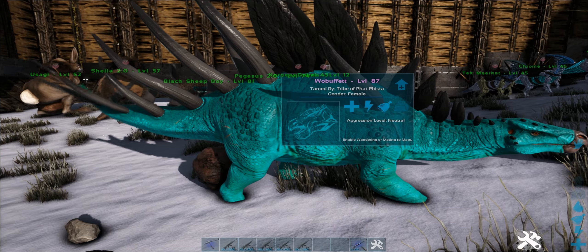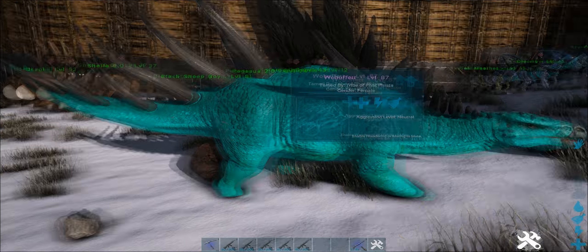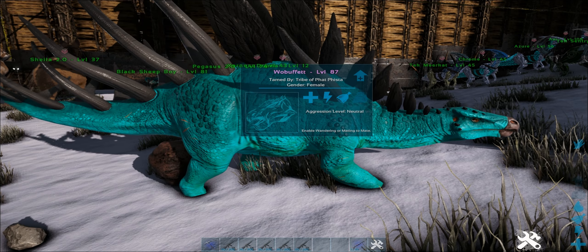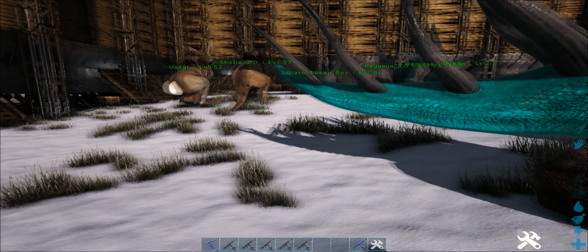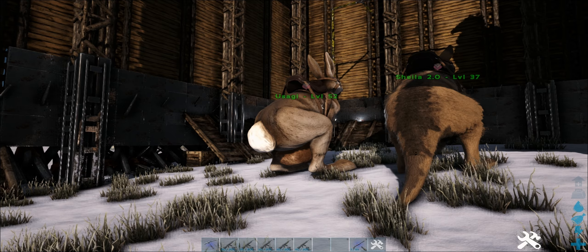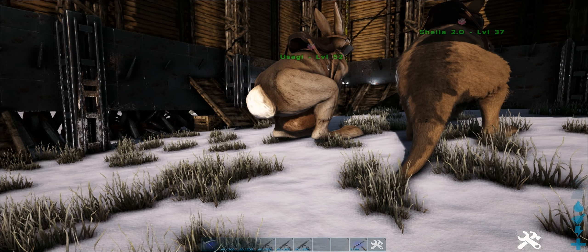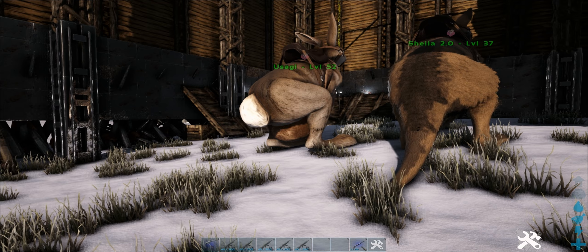Can't ride it around unfortunately, so after this base tour I'll set it to wander freely and just let it chill out outside the base. If anything comes and attacks it, well, it's very strong so it'll kill anything pretty much. I think even a Titanosaur would die against it, to be honest. We've got Usagi the Procoptodon with a bunny costume on. Tell me that does not look like a giant scrotum.